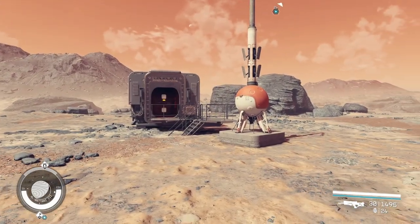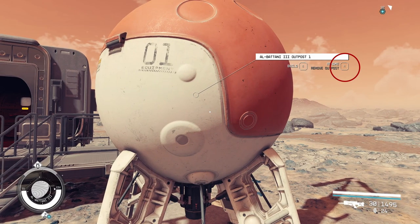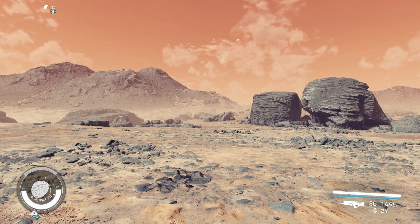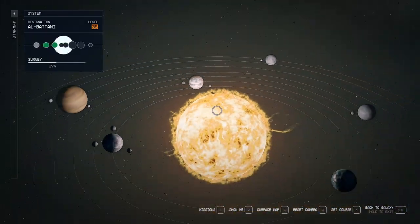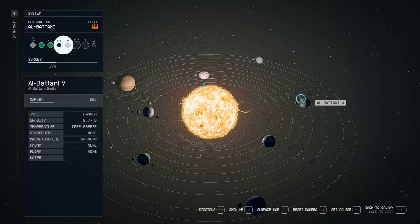We are now on 1 of 5. Since we no longer need this outpost, we can simply go ahead and delete it — it won't affect progress. Remove it by holding R. Then we're going to travel to a different planet. It needs to be a planet that you travel to, not a moon, so just choose another planet.